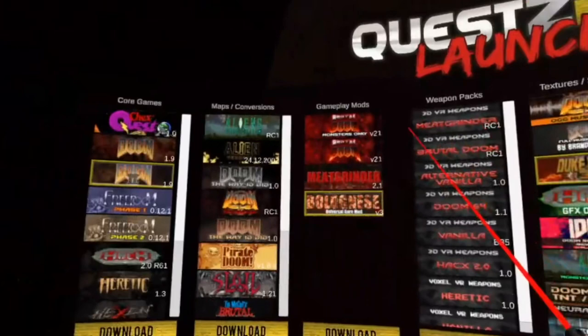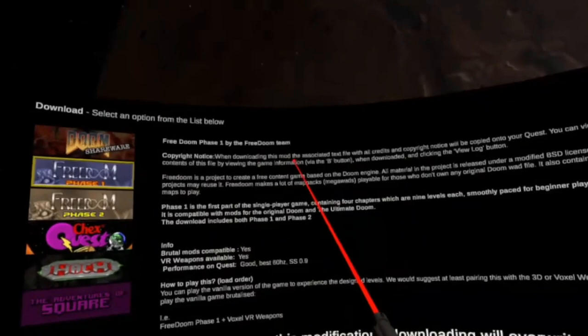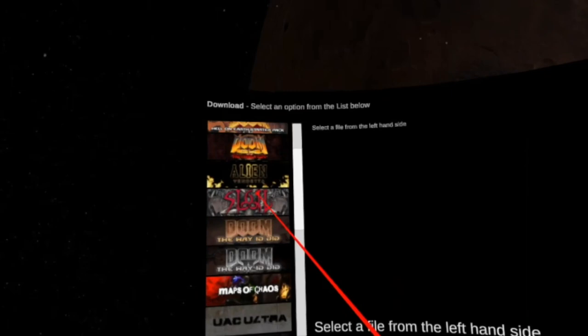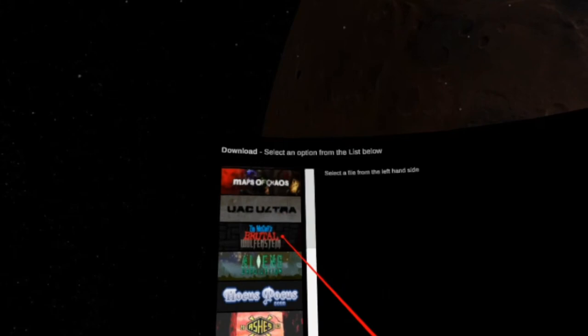On the first start the app screen will be pretty empty, so let's begin to install something. Start by clicking Download Core Game. Our first recommended download is Freedom Phase 1. Click Start Download and wait for the download to finish, then close the window. After that, go to Download Map Packs and search for Maps of Chaos and download it. Later on you can download more map packs and experiment with them. Look in the provided descriptions for guidance.